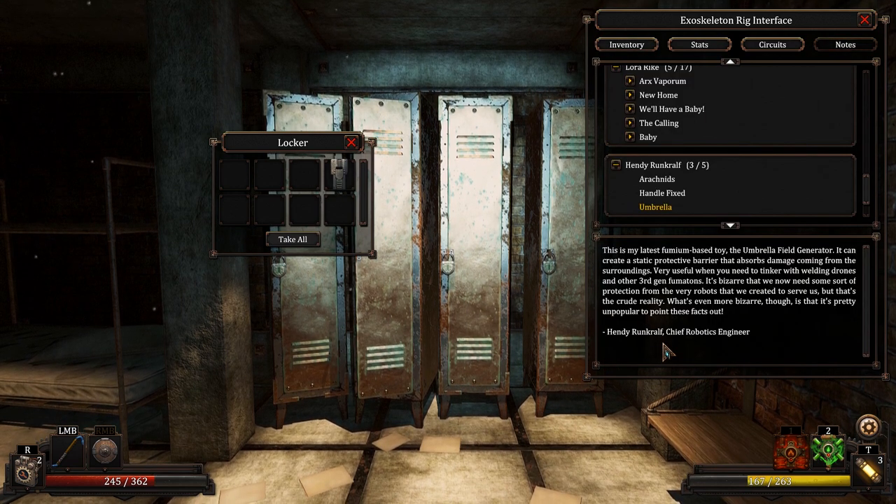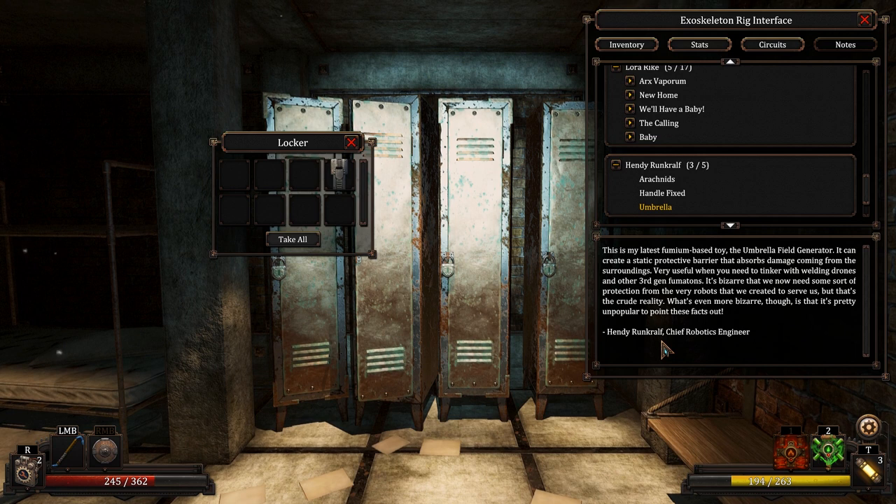Reading the umbrella item: 'This is my latest Fumium-based toy — the umbrella field generator. It can create a static protective barrier that absorbs damage coming from surroundings. Very useful when you need to tinker with welding drones and other third-gen Fumatons. It's bizarre that we need some sort of protection from the very robots we created to serve us, but that's the crude reality. What's even more bizarre is that it's pretty unpopular to point these facts out.'